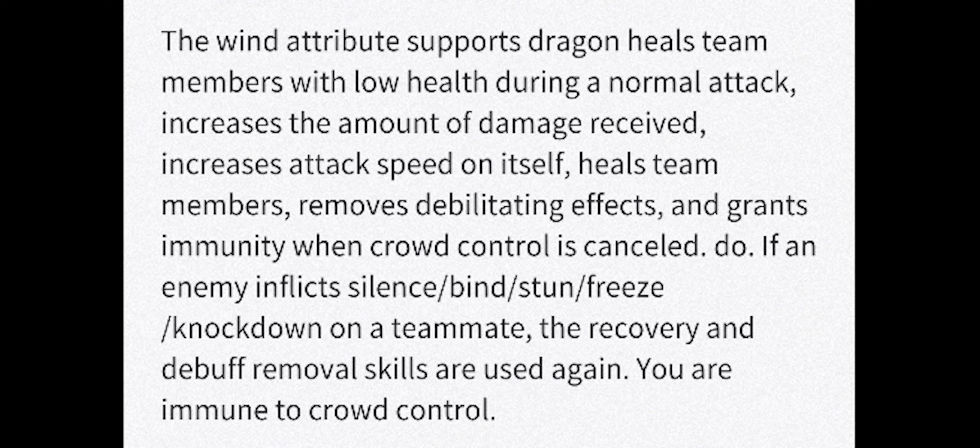The wind dragon is a support type, and this dragon heals team members with low health during a normal attack or basic attack, increases the amount of damage received, increases the attack speed on itself, heals team members, removes debilitating effects — I believe this is referring to all harmful effects — and grants immunity when CC effects are removed. If an enemy inflicts silence, blind, stun, freeze, or knockdown on a teammate, the recovery and debuff skills are used again automatically. You are immune to CC effects. This is a stacked skill.